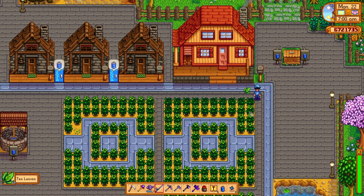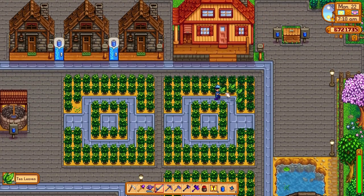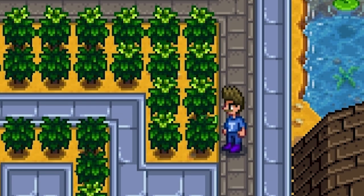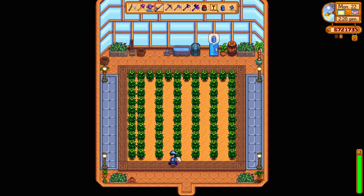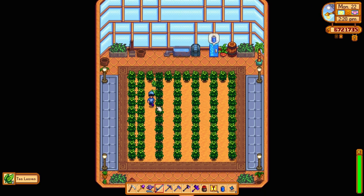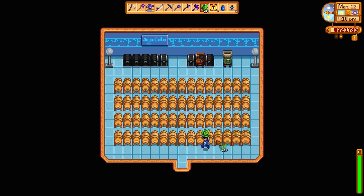These bushes are going to produce every single day of the last week — that's seven different picks. It's a lot of work, it's a lot of produce. And we can't forget about the greenhouse as well — I've got to pick the greenhouse because that's got to go in the total as well. So all in all, we've got 617 tea leaves, and I'm going to sell those straight away to see how much they're worth, then duplicate them and brew them to see what the difference in value is.